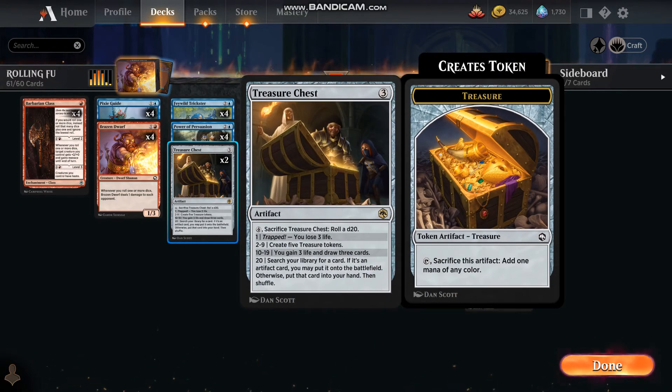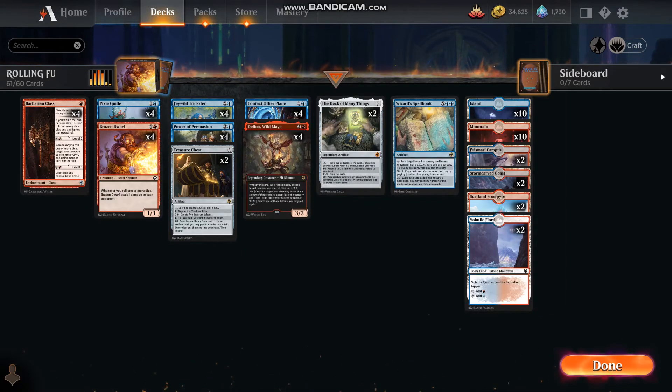I skipped Treasure Chest. For three colorless we can sacrifice Treasure Chest and roll a D20. On one, we're trapped and lose three life. Two to nine, we create five treasure tokens. Ten through nineteen, gain three life and draw three cards. And twenty, search your library for a card — if it's an artifact card you may put it on the battlefield, otherwise put it in your hand and shuffle.